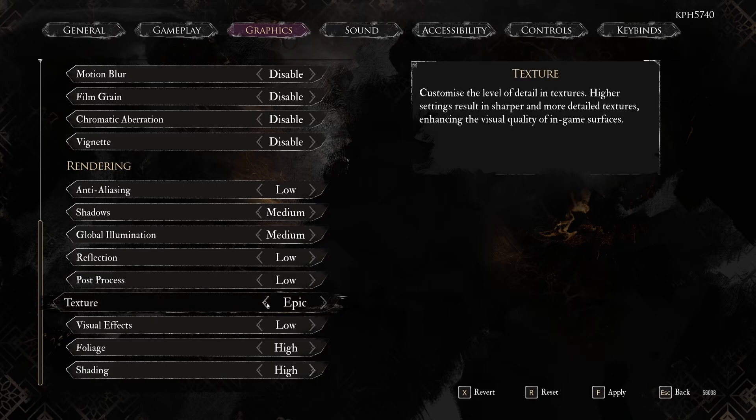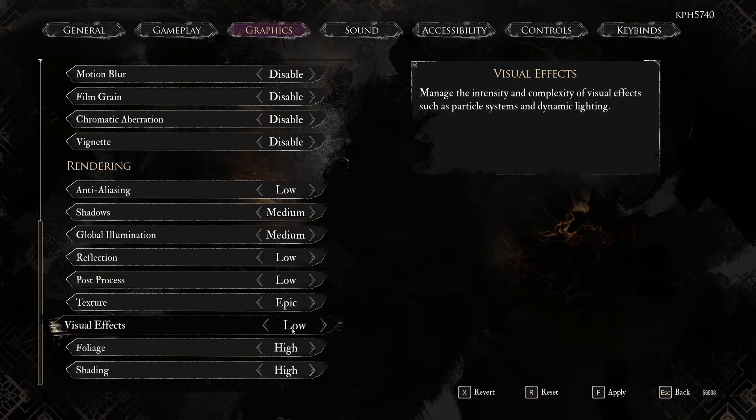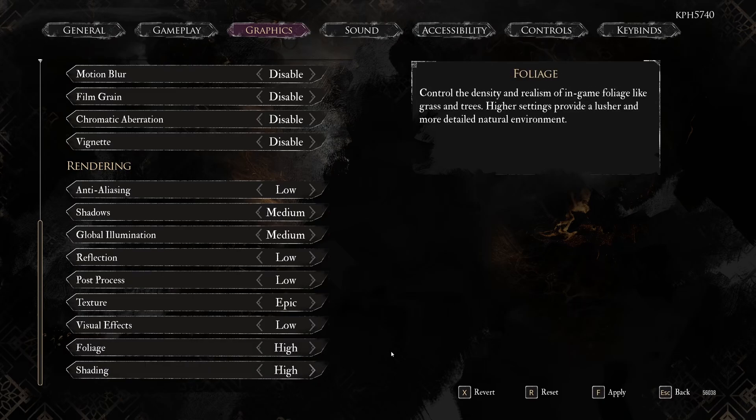For textures, I recommend Epic if you have 8GB VRAM, High for 6GB, Medium for 4GB, and Low for less than 4GB. Visual effects — this one is similar to reflection. You can start at medium, but during fights you can get 10-15% frame drops, so if you're struggling go with low. Foliage and shading you can run at high with no problem — it's only about 1% difference per bracket and you get nice image quality. Most people can run foliage and shading at high.